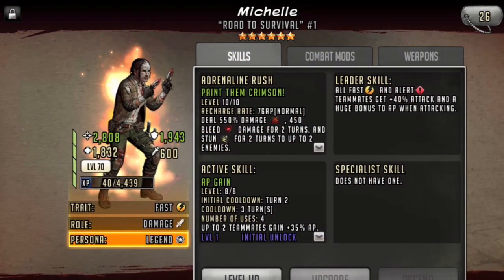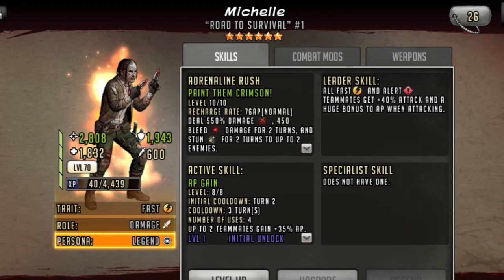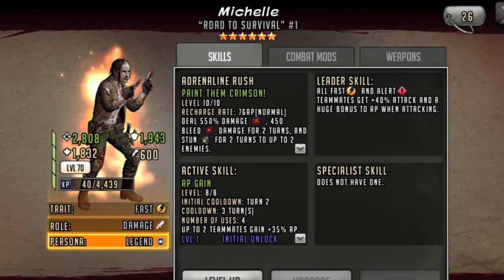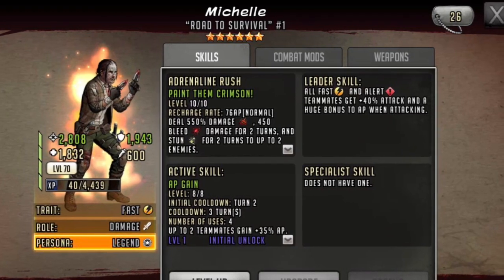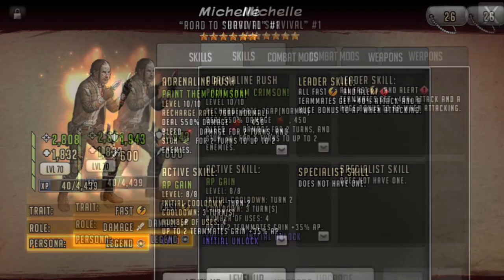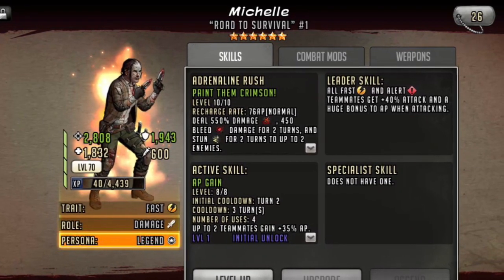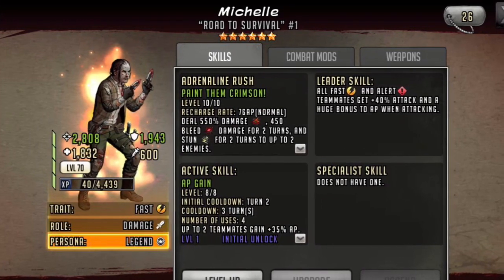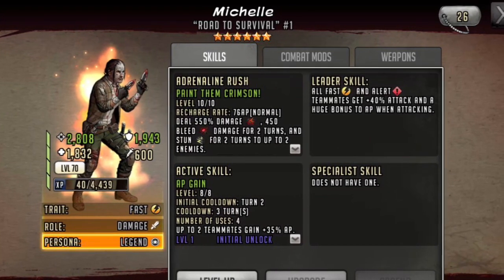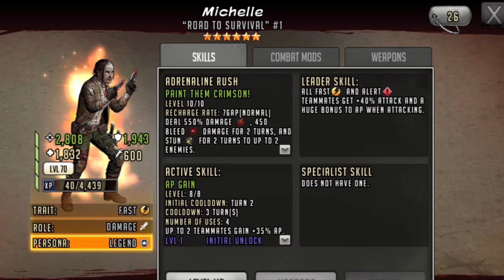Michelle offers plus 40 attack and a huge bonus to AP when attacking to all fast and alert toons. Her rush applies a high amount of damage, applies bleed to the enemy, and can potentially stun two enemies for two turns. She also has an active skill that gives AP to two other toons on the team.